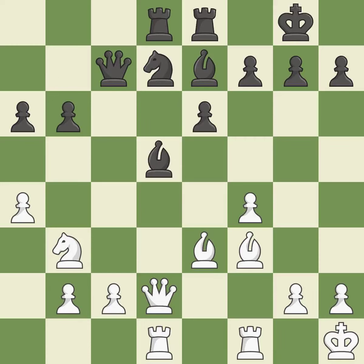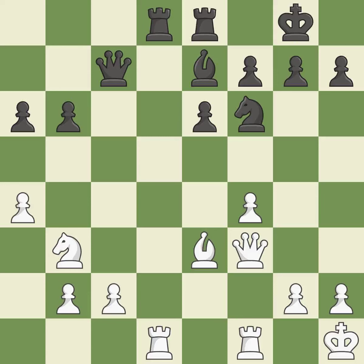Recaptures — it is ideal. That is a logical response. This exchange is fair — it is ideal. Recaptures, providing an equal exchange of parts. This defends the attacked pawn — it is best.